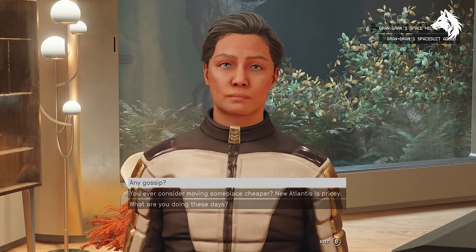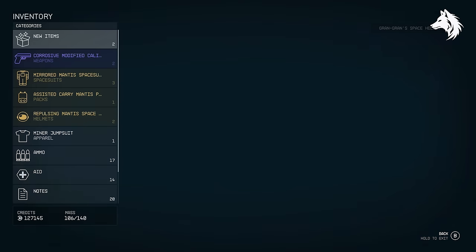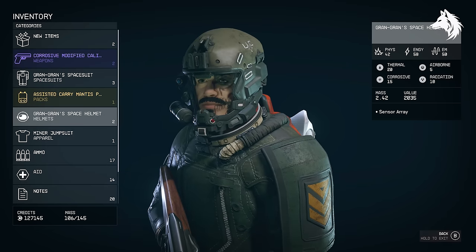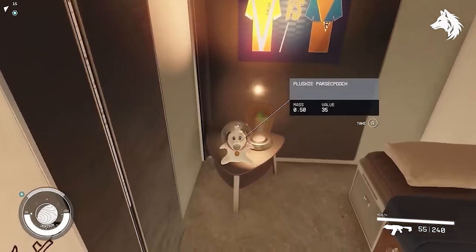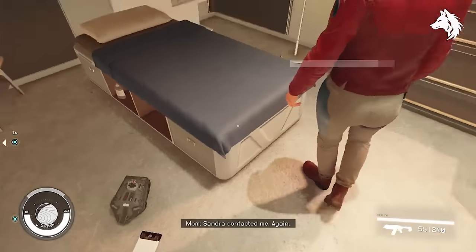Grand Grand's armor is a set given if the player chooses the Kid Stuff trait. After a while your parents will talk with you and give you Sir Livingston's pistol, and after a little while longer they will talk with you again and give you Grand Grand's armor set. It's the spacesuit and helmet only — there is no pack — but inside your parents' house you can find a unique pack called the Old Childhood Backpack which you can take if you want.